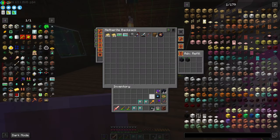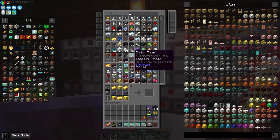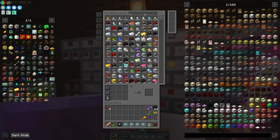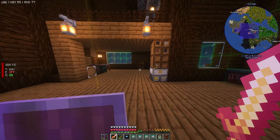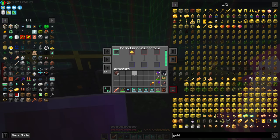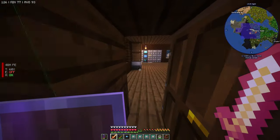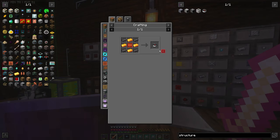We need netherite ingots, so I'm going to bite the bullet and cook these up. I need one gold dust — we'll enrich it and throw it in there. We'll throw these in here too; this should be good enough to cook those out. Now we can smelt these down into some netherite.